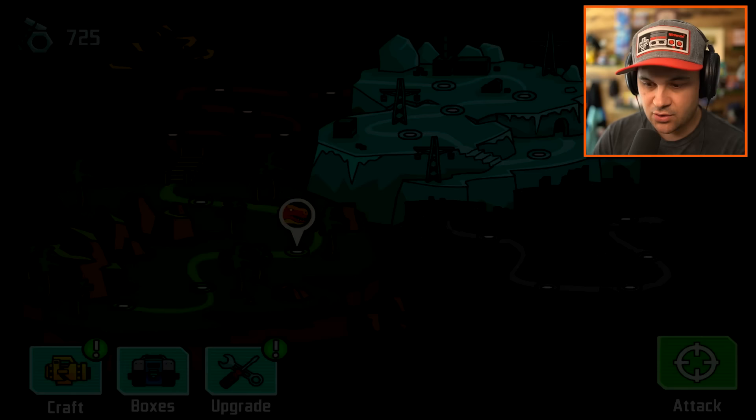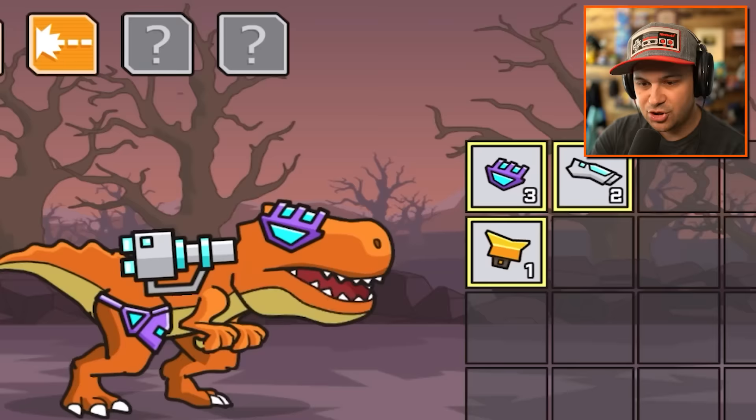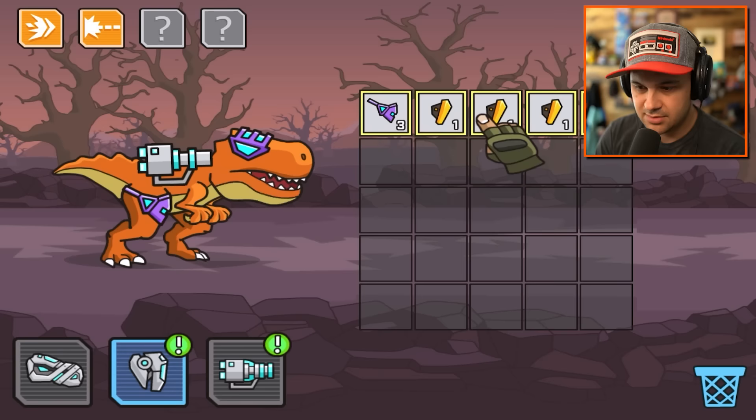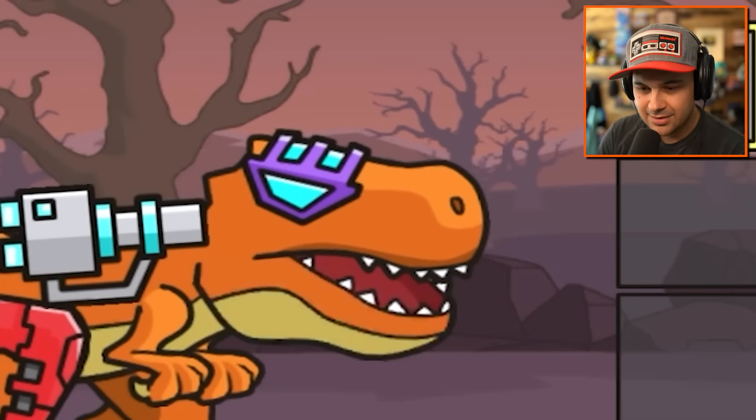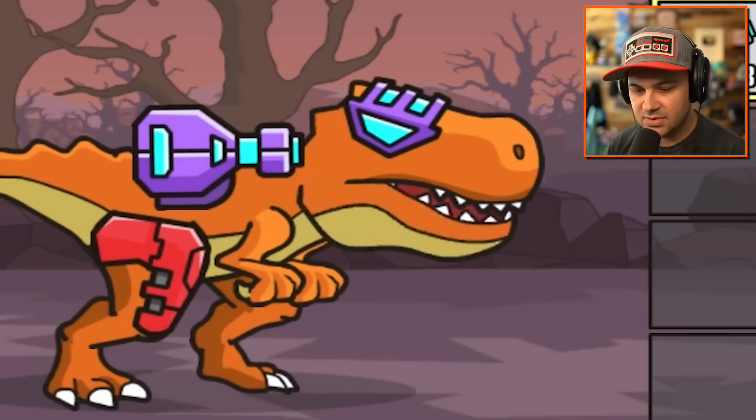Let's craft. Merge. I love me some merging games. There are two additional weapon slots we don't have access to yet, so I'm pretty excited about that. Oh, we're going level four. I love these new visor sunglasses we have - they look very 80s cyberpunk. That is a cool looking dinosaur.